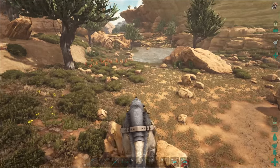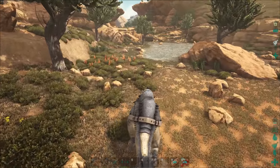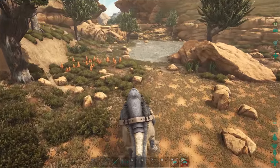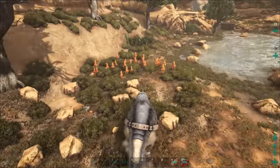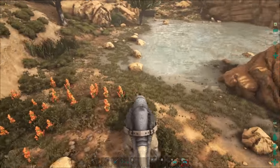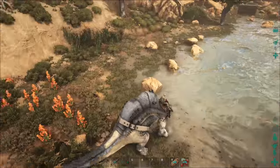They actually are a tank as well — they can kick ass. But the only bad thing about them is their turn circle. If something comes up behind you, you have no chance — especially those terror birds, you're completely screwed. Trying to get turned around is a nightmare.